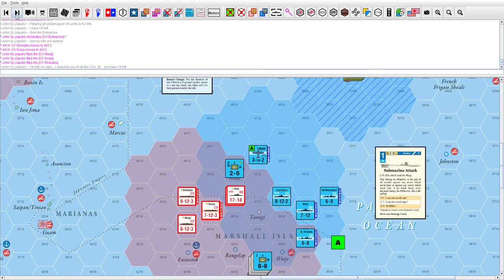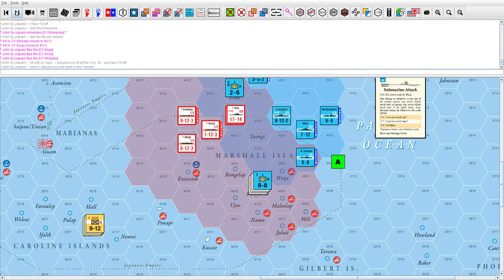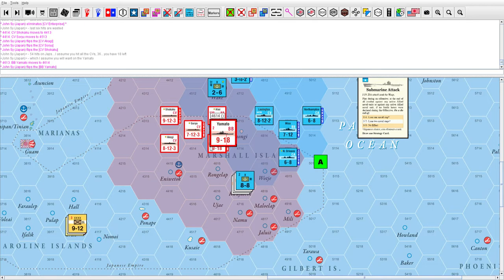All three Japanese heavy carriers get flipped, which accounts for 36 hits, leaving 18 more. He could hit the Yamato — the Yamato has 18 hit points. The Yamato is replaceable with naval replacements, but I don't get any more naval replacements until late in the game, so there's good reason for him to hit the Yamato. Anyway, that battle is over.